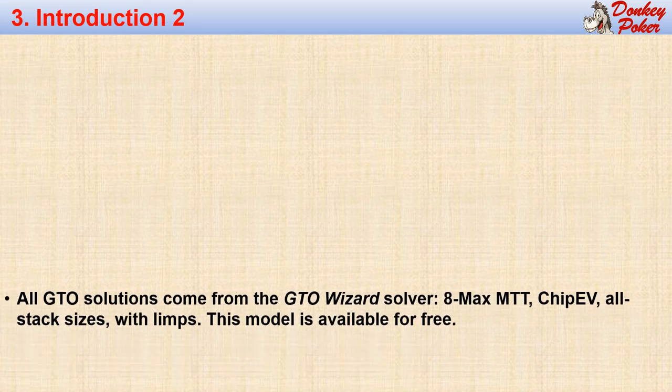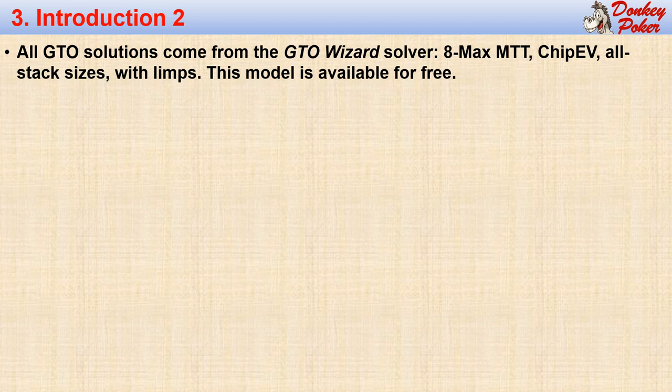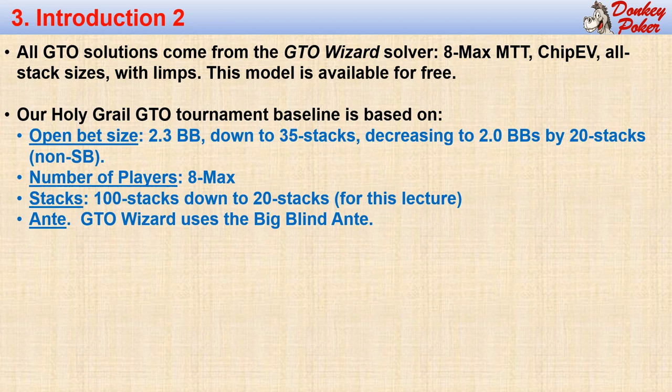I developed the tournament holy grail strategy using the same tools I used for my cash game strategy. All solutions for this lecture are based on the GTO Wizard solver using the 8-max MTT model. This model is available for free so you can reproduce my work without a subscription. I selected the chip EV model, all stack sizes with limps for my analysis. The open bet size is chosen automatically, with a 2.3 big blind open used for 35 big blind stacks and larger, decreasing to 2.0 big blinds for 20 stacks and smaller.